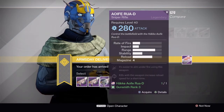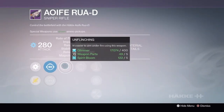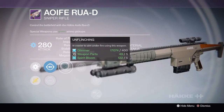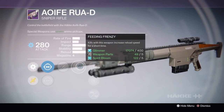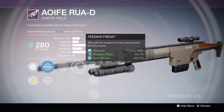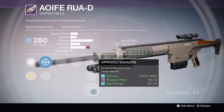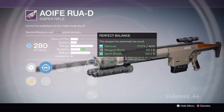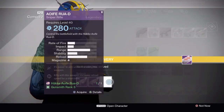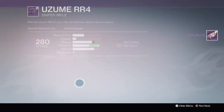Let me check out this last sniper rifle. Unflinching is very useful on a sniper rifle because a lot of times you get beat out by scout rifles — this helps counter that. Feeding frenzy increases reload speed after kills. Perfect balance again, snapshot, and printed magazines for increased magazine size. The base stats aren't great, but if I was going to grab one I'd probably grab this third one if you want to try it out.